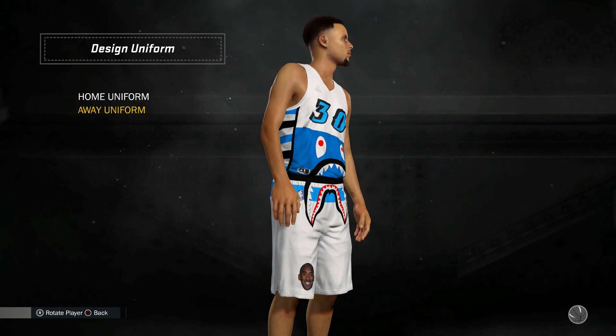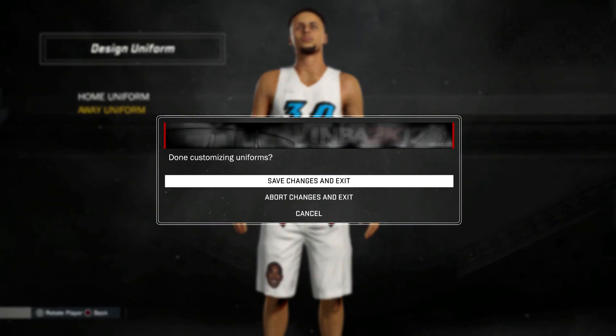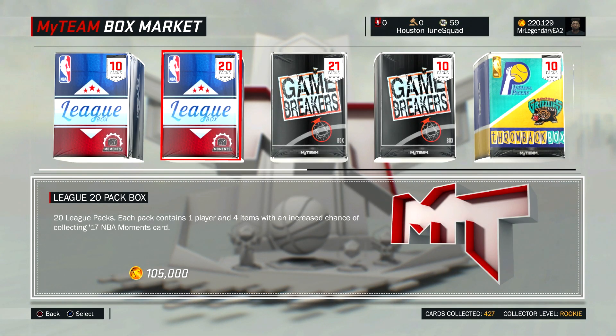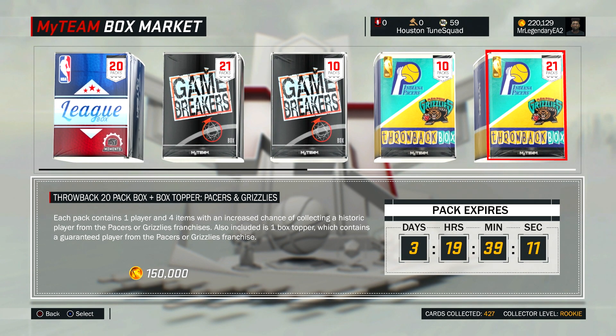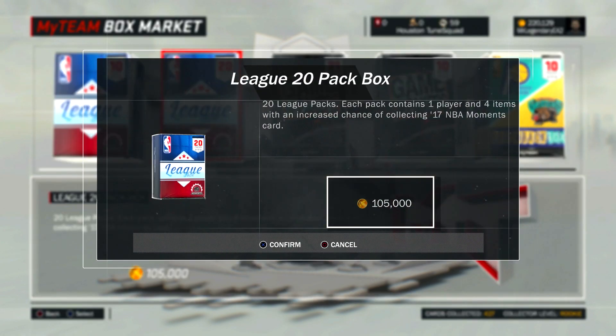If you guys want to see some MyTeam gameplay, hopefully I want to pull some diamonds. I'm thinking about doing a 20-pack of the league packs, or maybe one of these, or maybe just two of these — who knows. Let me know what you guys think we're gonna pull before this video gets started. I really, really, really want to pull Devin Booker. Hopefully we can pull one of these diamond players — one of these beasts. Let's get straight into it.